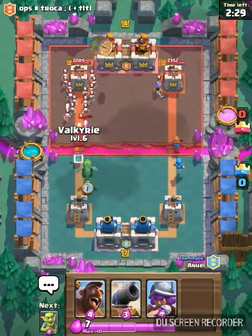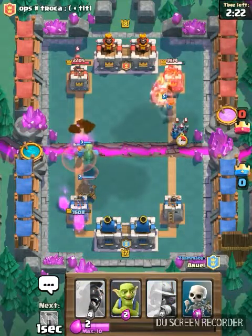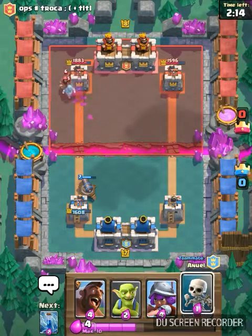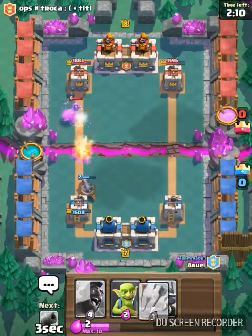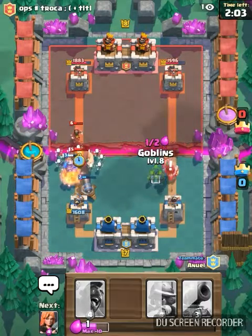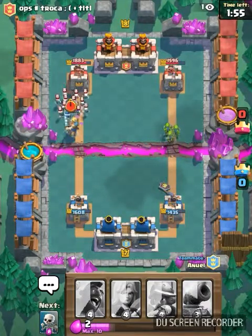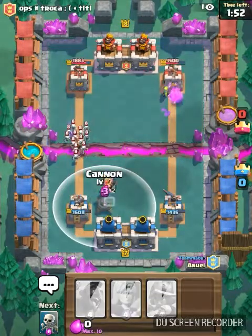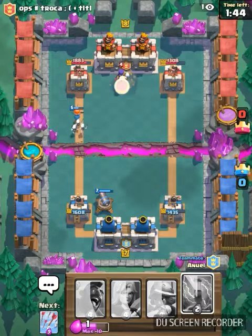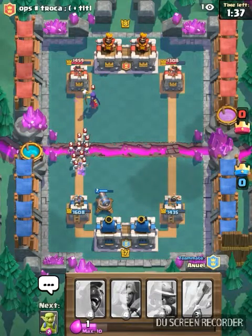Cover valkyrie on that side. I'm gonna get a little push on that side. Two wizards — I thought one was good enough — and then zap that. Oh no, the other side — no one's taking care of the other side! I need to put goblins behind it because they can one-shot it. You didn't really have to put the valkyrie, but I already placed the tower and I can't change it now.